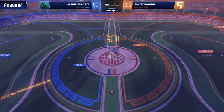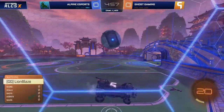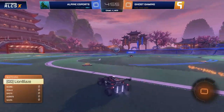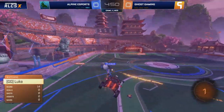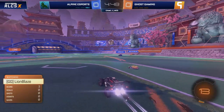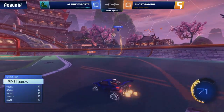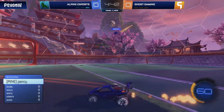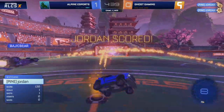Yeah, quite deservedly as well — decent chances, making the chances for themselves, not just relying on counterattacks and mistakes from Ghost Gaming, despite the fact there have been many. That early pass coming in from Freshness tries to find Luke but does not manage to. Now Magic Bear with Jordan can push up the pitch. Jordan finds a clear corner and takes it to the ceiling — no, just a little bit lower. Flip reset, gets one, and the dunk as well.